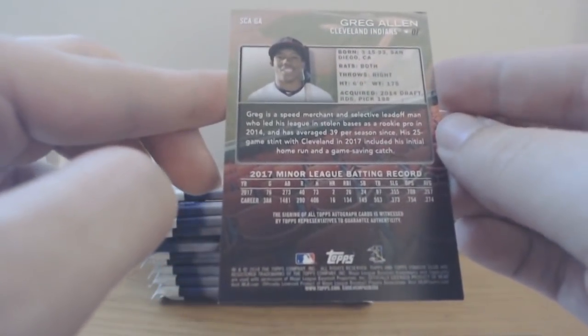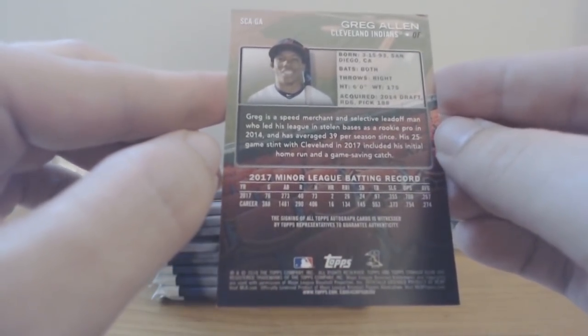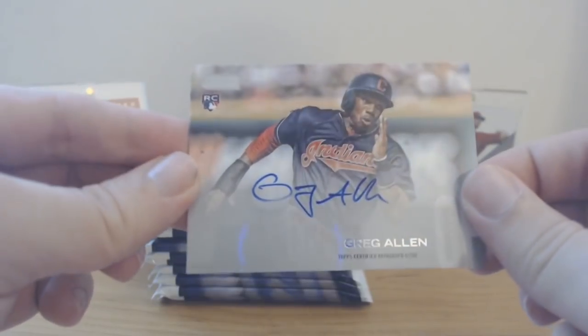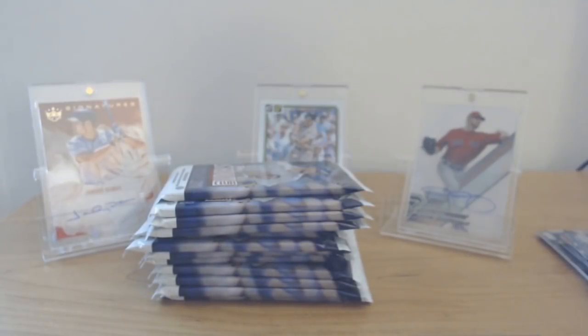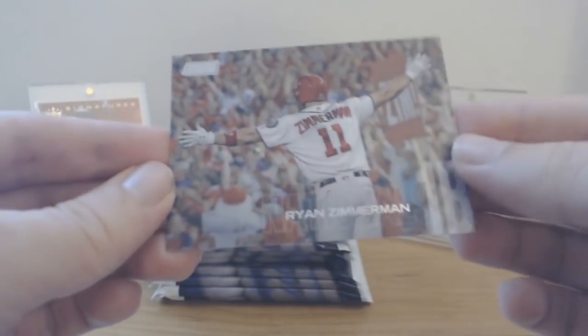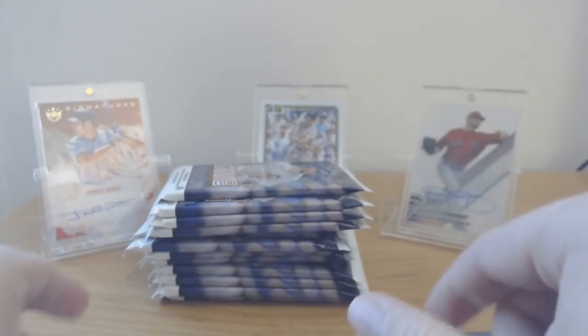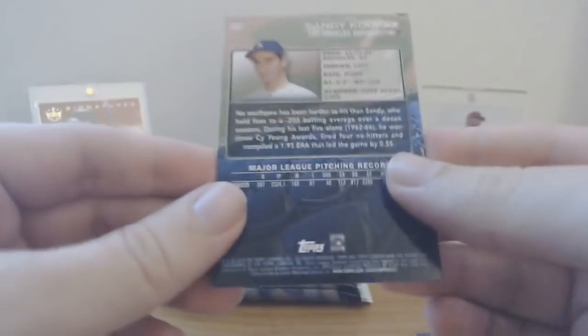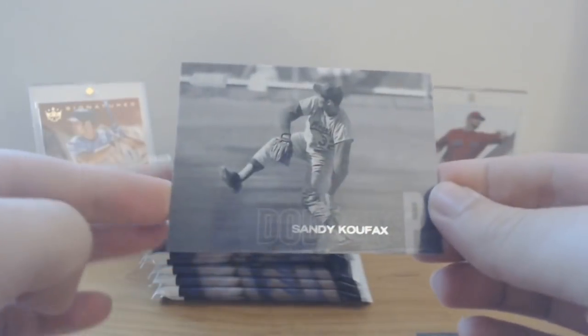The Greg Allen autograph is not numbered. He's 25 years old, plays for Cleveland — don't know too much about him. Indians fans in the comments, what do you think of this guy? It's a base autograph unfortunately, but we got our first hit. Also pulled what looks like another red parallel — not numbered, very odd. A cool Zimmerman card with a great photo, and a Sandy Koufax that happens to be black and white because that's just how the original picture was.